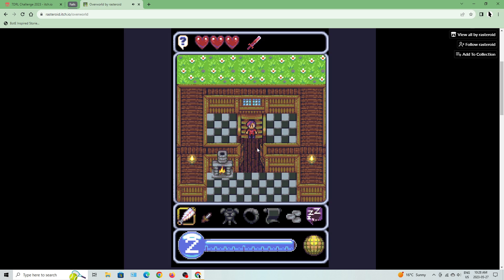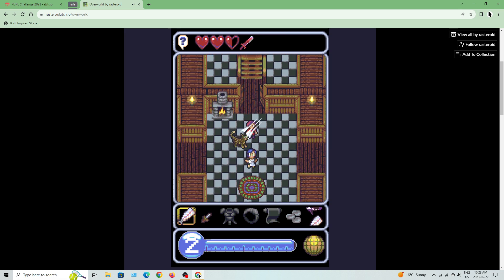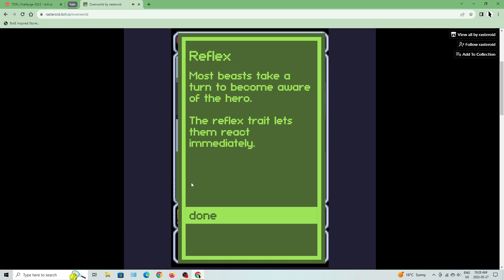We go down — and the innkeeper is under attack! A cat: first scratch is quick and painful. Has one health, half an attack power. It's got the reflex trait: most beasts take a turn to become aware of a hero, but the reflex trait lets them react immediately.